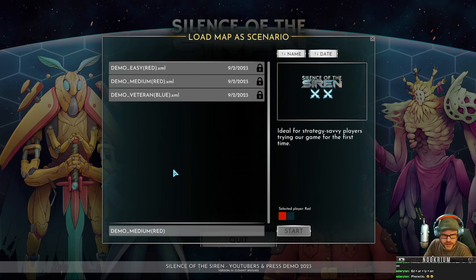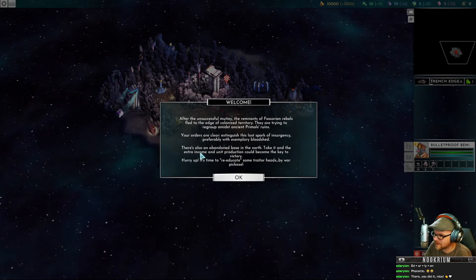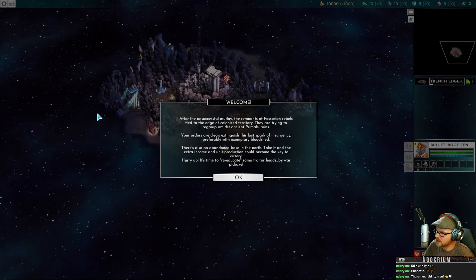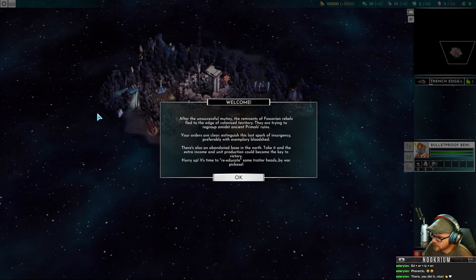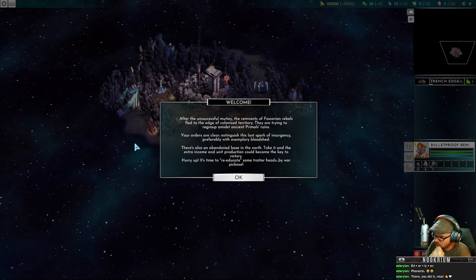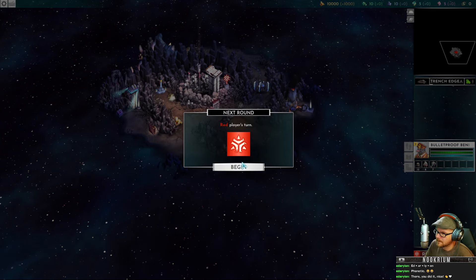There's not much of a tutorial. They sent me a 10-minute video to watch to get me figured out. The scenario intro reads: 'After the unsuccessful mutiny, the remnants of the Fasorian rebels fled to the edge of the colonized territory. They are trying to regroup amidst ancient primal ruins. Your orders are clear — extinguish the last spark of insurgency, preferably with exemplary bloodshed.' Exemplary bloodshed. Not just ordinary bloodshed.